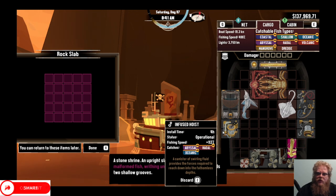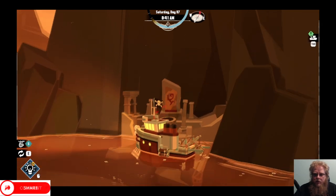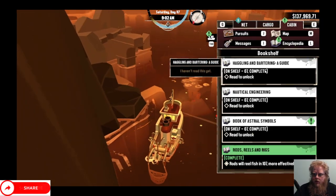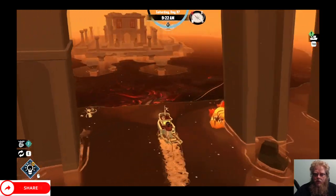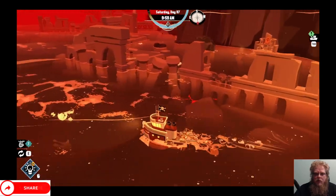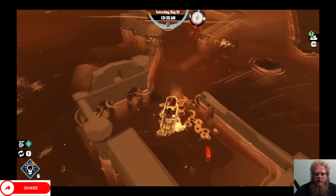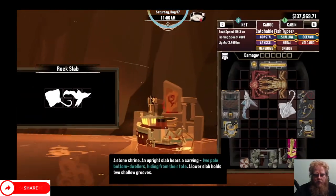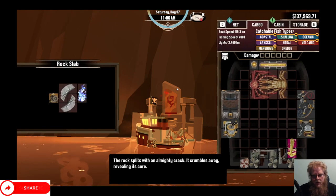We are here at one of the shrines - we actually have nothing for this one right now. We have a lot to go back to. But we're going to do the Fathoms of the Flames here, running around each of these shrines. Hopefully we'll find everything. The rocks fit out with an almighty cry, probably revealing its contents. We got one of the fathom points. Navigating is a little hard, especially avoiding those issues.